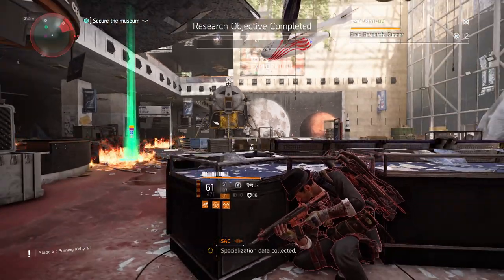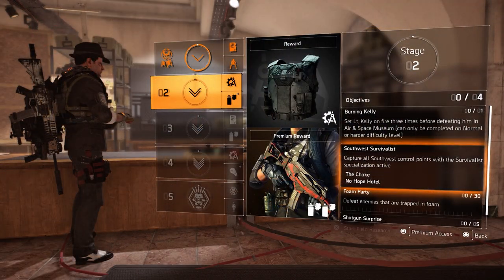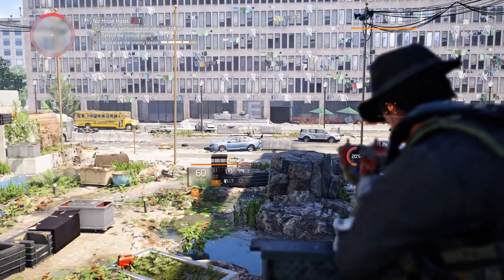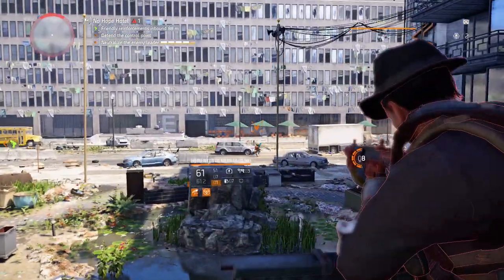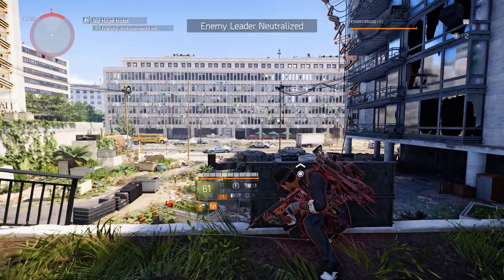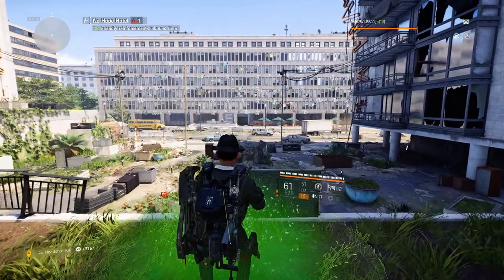Research objective complete! Let's go to the next one — the Southwest Survivalist. Capture all southwest control points with the Survivalist specialization active. We already have it activated, so the only thing we have to do is capture No Hope Hotel and the other control points. Enemy leader neutralized — now just wait for reinforcements.